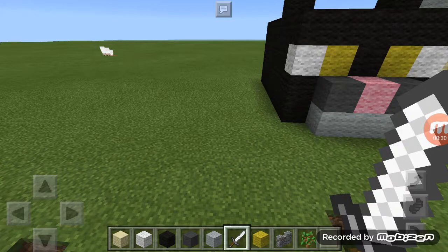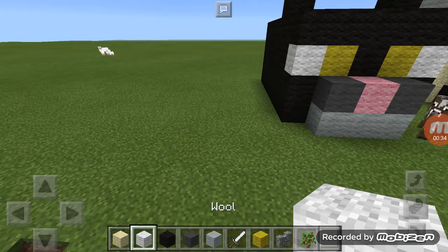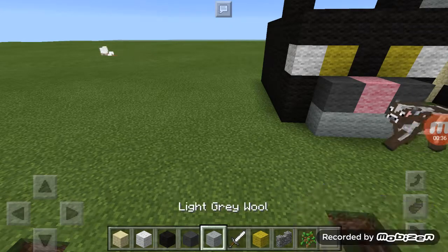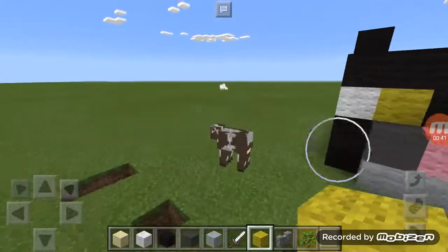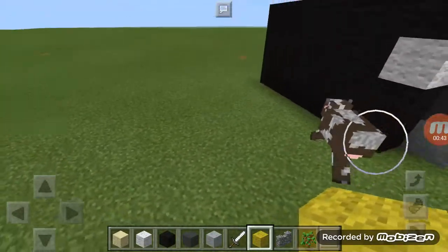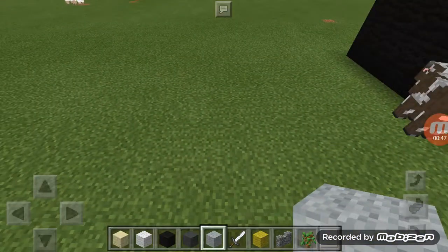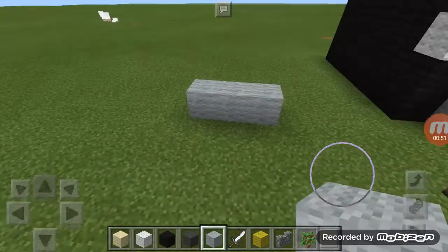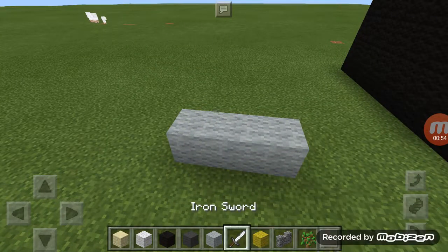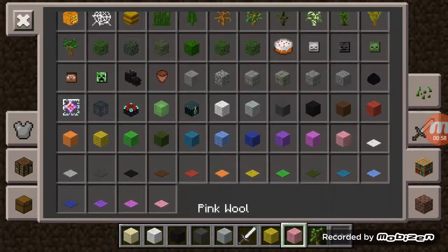So here's what you're going to need: you're going to need some black wool, some white wool, grey wool, light grey wool, and yellow wool. Oh, and I forgot — you're also going to need some pink wool.